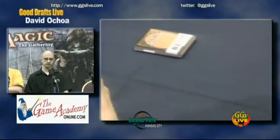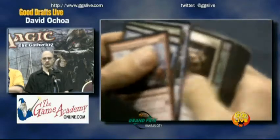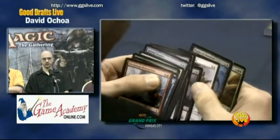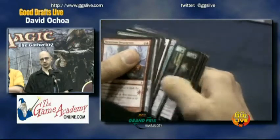On your first pack, what are you looking for? I'm looking for some removal, colorless cards, identifying what the bombs are, if anything.